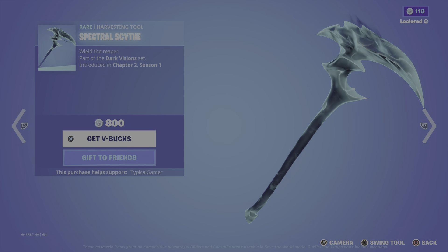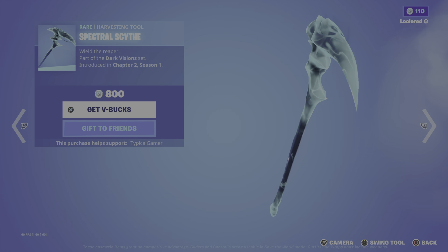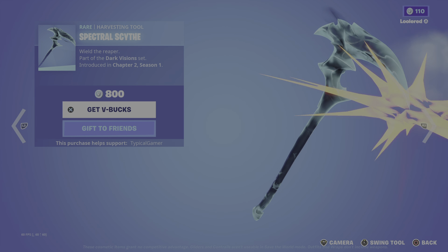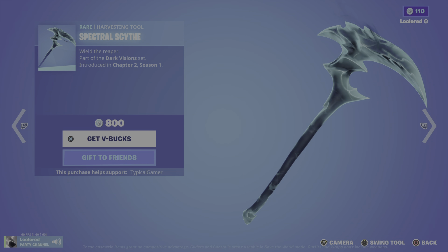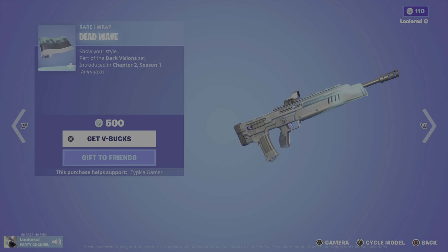Spectral Scythe — wield the reaper. Nice pickaxe, good price too for a rare pickaxe. Dead Wave — nice.